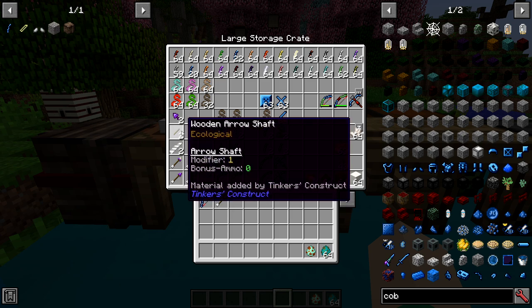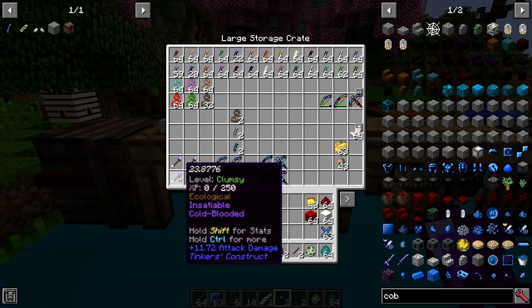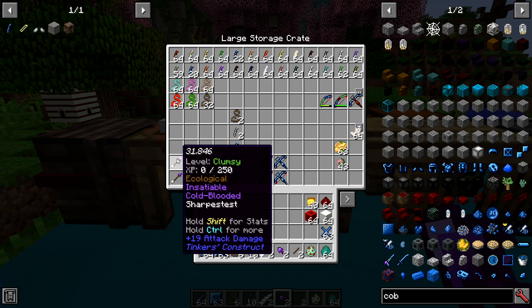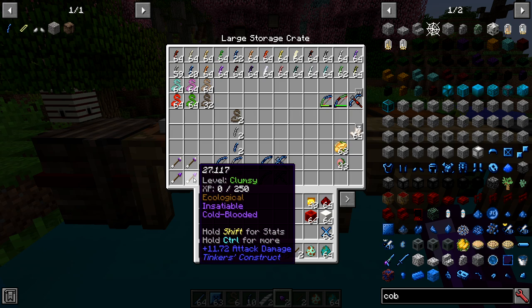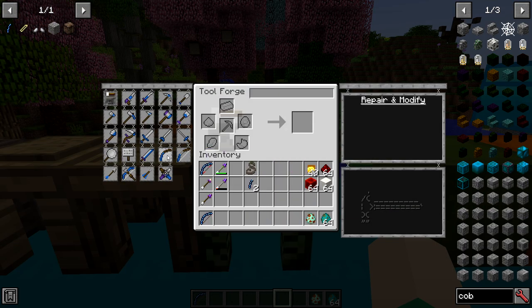The best arrow is almost always going to be feather fletching with a regular wood shaft and a manyullyn head. On damage: the cobalt short bow does 23.8 without nether quartz on the arrow, and 31.9 with nether quartz — more than enough to one-hit mobs. The steel one does 27 damage without quartz and around 35 with quartz on the arrow.